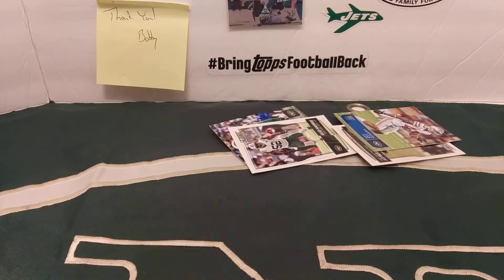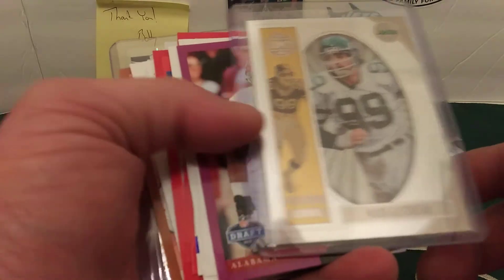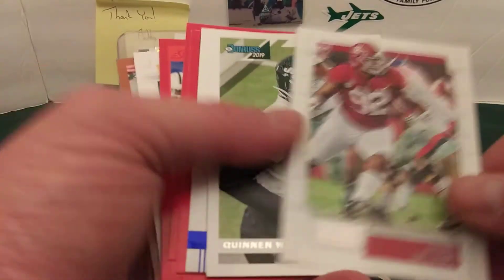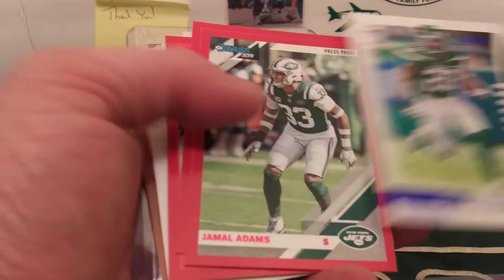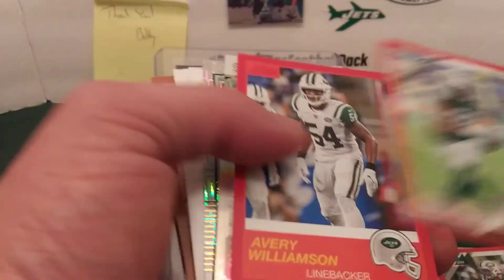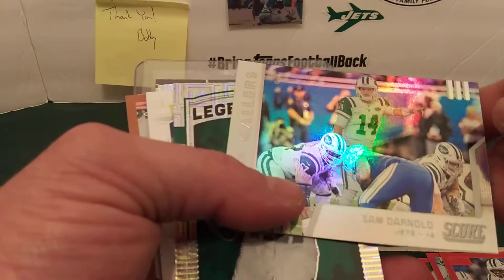I got this lot — I think I won it for like two or three dollars, then shipping. I'll go through it: Mark Gastineau Legacy Chrome, Quentin Williams Purple, Quentin Williams Base, Quentin Williams Dunrose Base, Le'Veon Bell Blue Foil, Jamal Adams Red Press Proof, Chris Herndon Red Press Proof, Avery Williamson Red, Sam Darnold — the Signal Callers from Score.